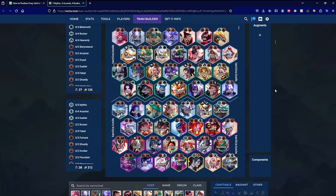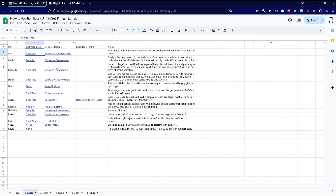Hey everyone, Broseph here. I'm going to explain how to position every unit in TFT Set 11. This will be quite in-depth, so if that's what you like, I hope you're here to enjoy it. We're going to get started with the 1-cost and go through the 2-cost, 3-cost, 4-cost, and 5-cost after. The description and timestamps will have markers for when I go over each unit, as well as the important concepts you should take away.